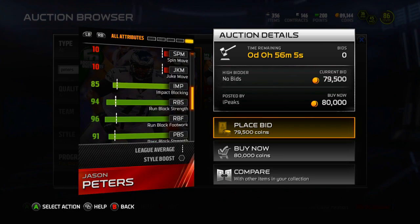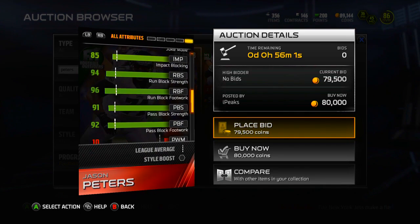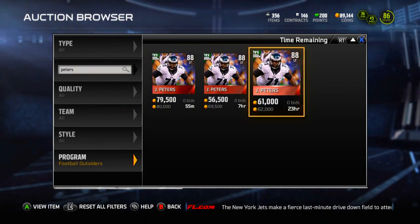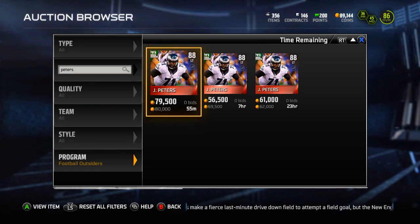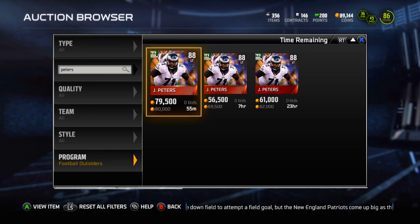Look at those stats — I mean, ridiculous combination. Oh my god, 96 run block — crazy good. Definitely a fantastic offensive lineman. He's going for around 60k right now and he'll probably keep dropping. Usually these elite Football Outsiders drop pretty quickly, so if you want Jason Peters, wait around the rest of the day and see if you can pick him up for a lot cheaper.